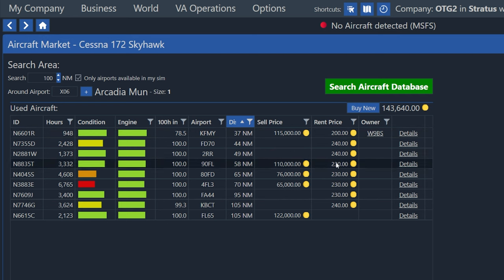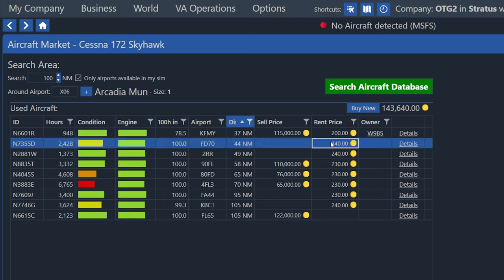It can only be bought if we have 122,000 credits, which we don't. So we need to rent to start. Also in the owner column here, you can see there's one that says W9BS — this is actually another player. That's their company code and they own this plane. So if we decided to rent this one, they would actually get the profits from that rental. But I'm actually going to choose one that's not owned by another player, because I want to show you the plane configuration screen you get if you rent a plane from scratch instead of one that's been configured by a player already.